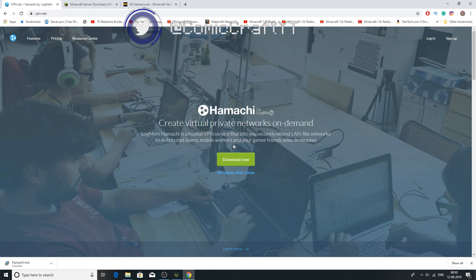Once Hamachi finishes installing, it's going to prompt you with a login box. This is where you'll have to create a login for yourself. If you have friends playing, they're also going to have to download Hamachi and make their own login account so that they can log into your server. It takes maybe five minutes or less — it's super simple to do.